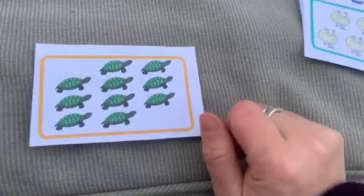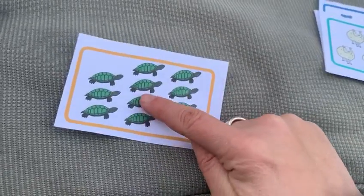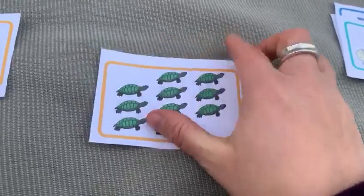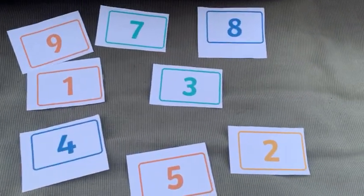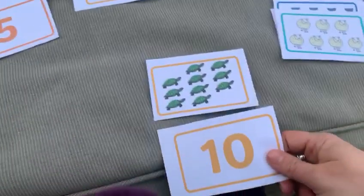How many turtles can you count? One, two, three, four, five, six, seven, eight, nine, ten. Can you see a number ten? Number ten. Ten turtles.